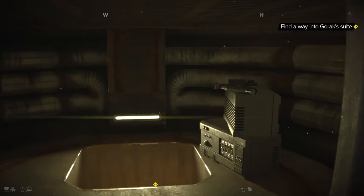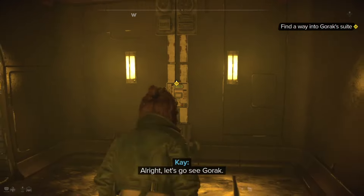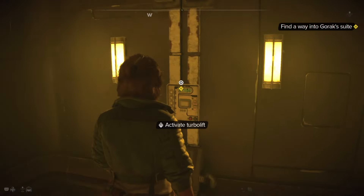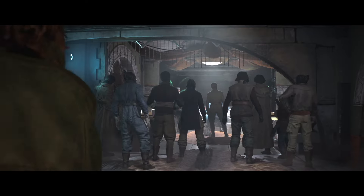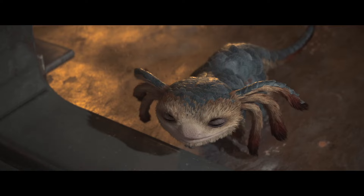Crawl through the ventilation shaft and drop down. When you drop down, you will see a console up here. Go up, interact with it by clicking on the right stick, and activate the lift. Don't forget to like and subscribe, folks — it does help me out quite a bit. Thanks for checking out my video.